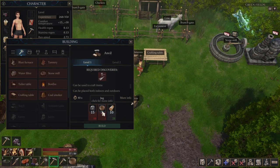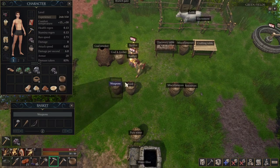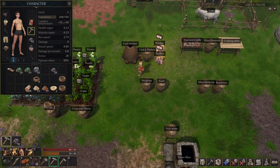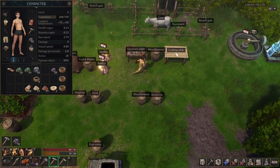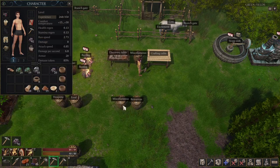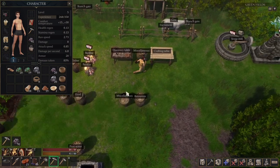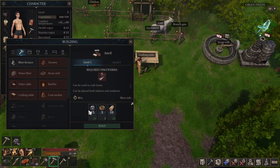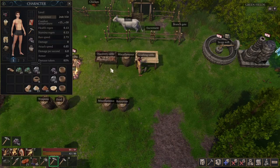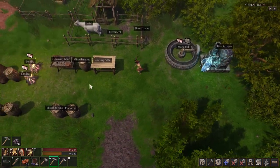Let's see when we can build the anvil. For the anvil we need three jacks — I already have one, two... there should be one more somewhere. I can use this jack, so I have three jacks. I can build the anvil! We also need some stone — I've got stone all over the place. The basket isn't enough storage. Building the anvil requires blacksmith discovery, which needs an ingot.